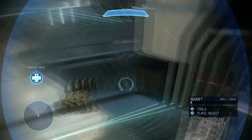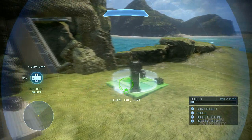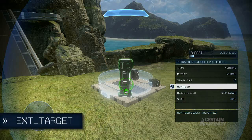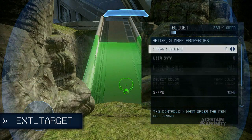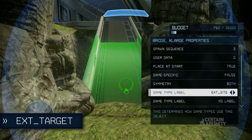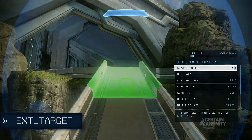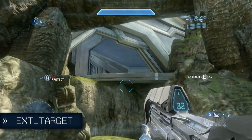As a bit of a bonus, we wanted to share something cool that you can do using the EXT target game type label. Objective crates which have the EXT target label will appear only when the site is active. This rule also applies to structure objects. What this means is that you can create maps which appear as sites are extracted. Simply set the spawn sequence of any site that won't appear at the start of the game — with the default game type that will have to be three or higher — and then set the game type label to EXT target. Note that these won't actually disappear when the site is extracted. There's really cool stuff that can be done like this, particularly when creating unique game modes.